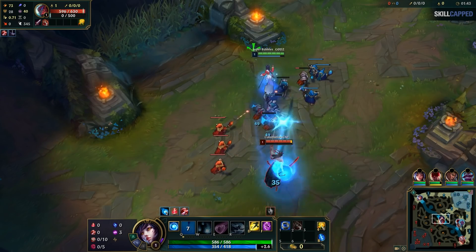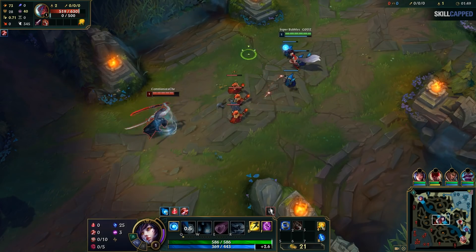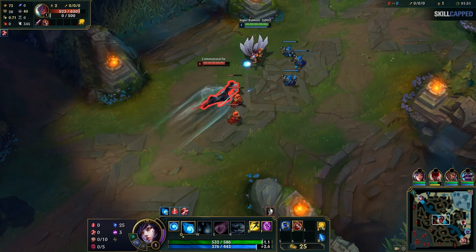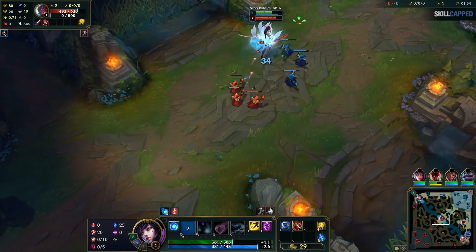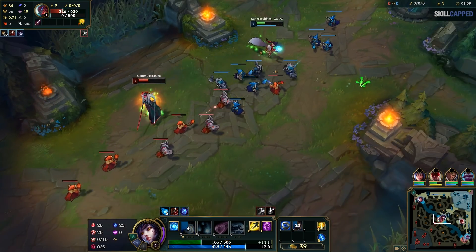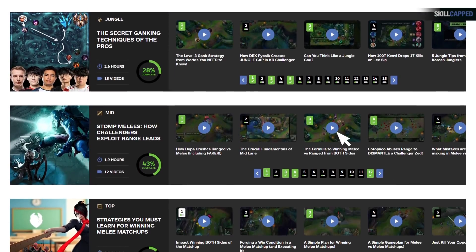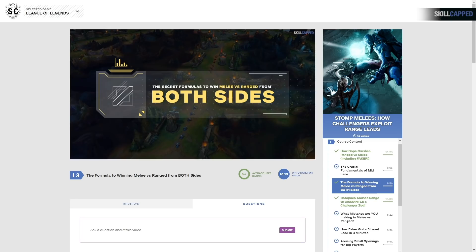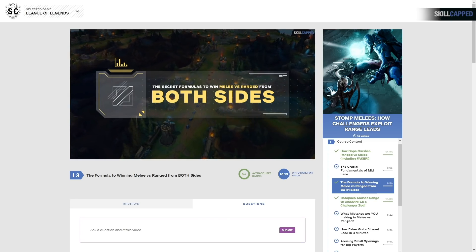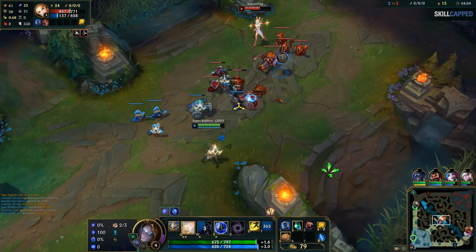We'll be giving Nama homework in a lot of these guides that you may want to do as well. One of the most important times where slow pushes come into play is in ranged vs. melee matchups, which Nama struggles in because he has no idea how to punish them yet. So we recommend watching our melee vs. ranged guide on the site that breaks down exactly what you should be doing to punish melee champions, as well as how they're looking to punish you.